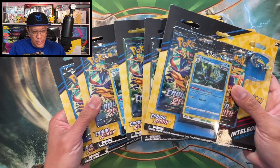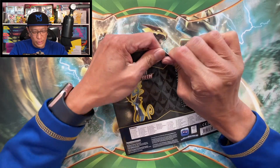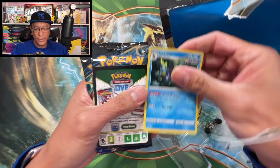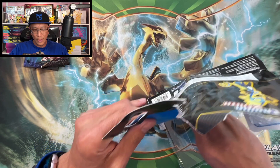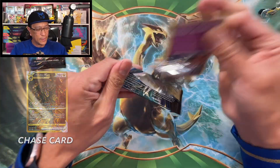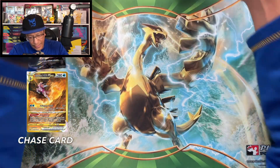I have some of these pin collections from Crown Zenith to open. Let's start opening these one by one — still looking for those gold card hits, those gold card hits look so nice. There's the card, there's the code. This one's the Intelleon pin. Let's see those hits. Energy retrieval, reverse holo, Bellossom, non-holo — nothing to show for there.